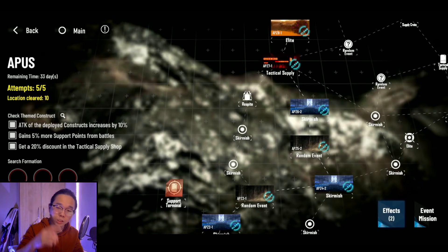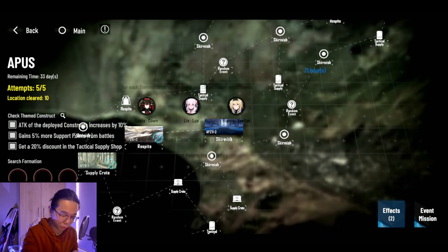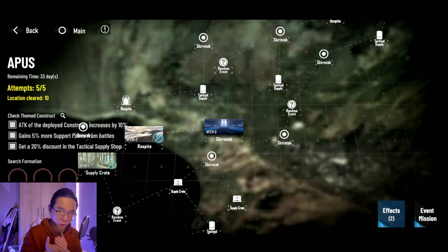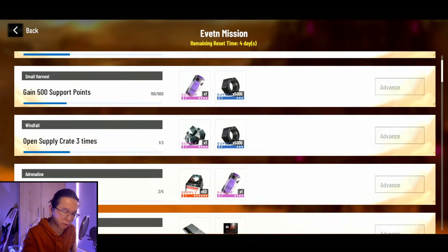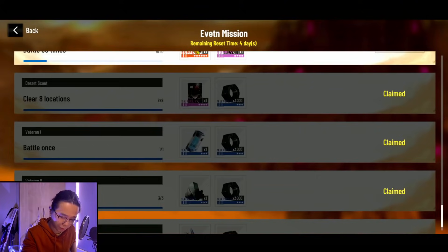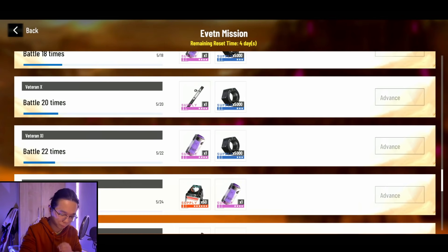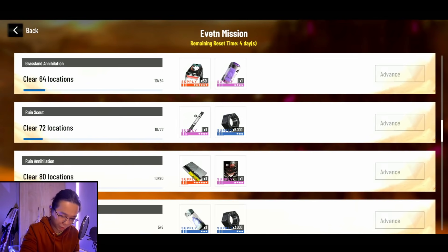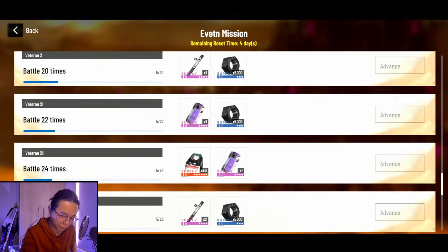If you still want to follow the buff system, keep in mind it's not designed to force you to pick specific units. Gaining 5% more support points for battle or a 20% discount in the tactical shop all adds damage to your units — but if your units are weak, no matter what buffs you pick, you won't clear the content. The content is challenging for new players without enough BP, but for veterans it shouldn't be a problem. So for new players: just use your strongest units. The rewards on this path — some 6-star memory shards and train tickets — also drop in event stages, so don't stress over it.